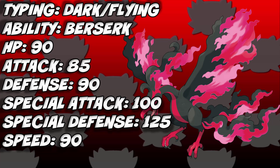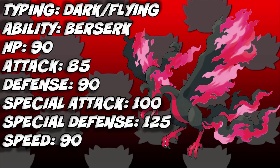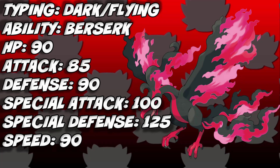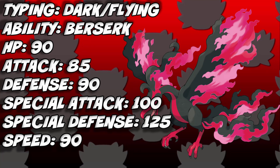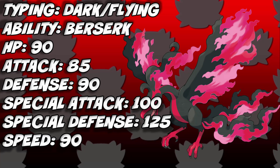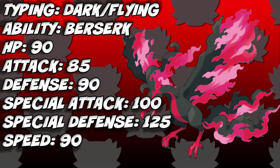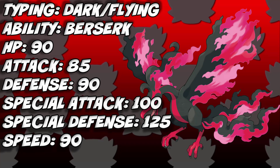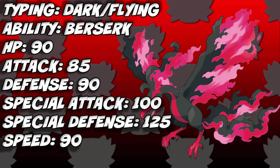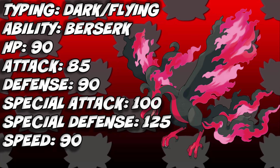Kicking things off for Galarian Moltres, its typing is Dark and Flying, which is a really good offensive typing. Its ability is Berserk — if you are knocked to 50% or below of your health, Berserk will kick in and boost your Special Attack by one stage, which is scary. As for its stats: 90 in HP, Defense, and Speed; Attack is base 85; Special Attack base 100; and Special Defense is a very meaty base 125, so this Pokemon can tank hits.